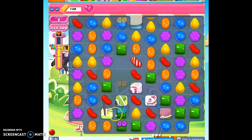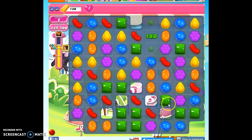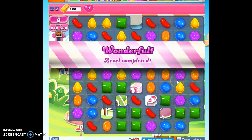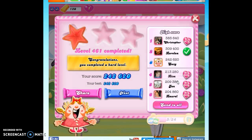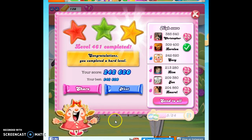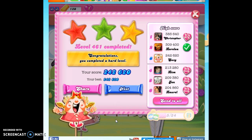I would recommend, if you're starting to get close like this, booster up in the beginning. Bring in some specials that can help you clear out the board early. Then use any additional boosters during the game to help you. If you're still struggling and want some more help, or want to challenge me to complete this without boosters, put that in the comment section. I'd be happy to help. And if you want to see more videos, you can subscribe.